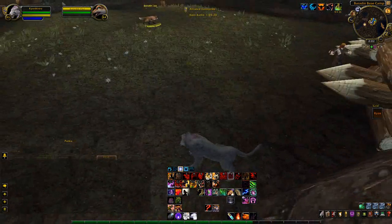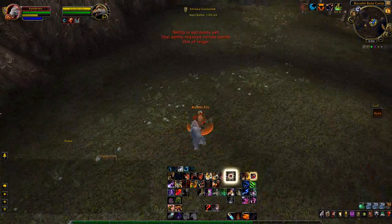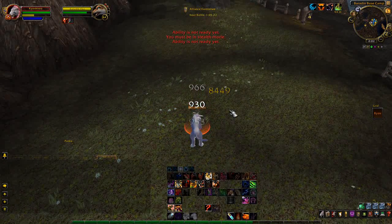Greetings everyone, today I'll be showing you how to get two pets — the first one being the fox kit, and the second one being the tiny emerald webling.